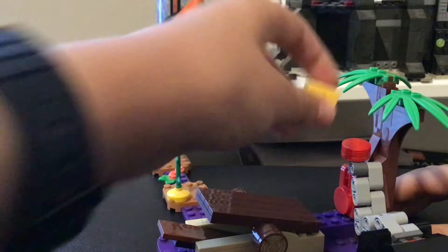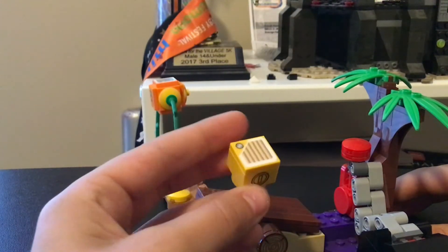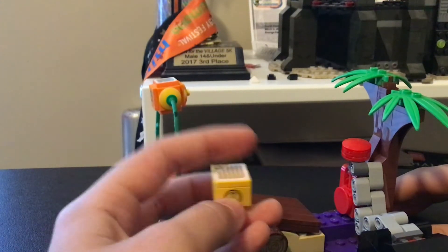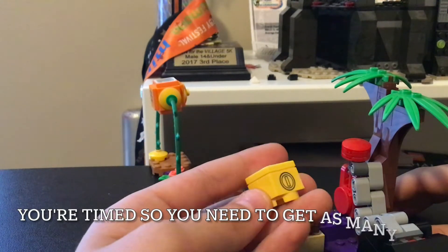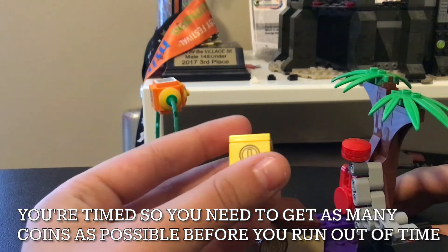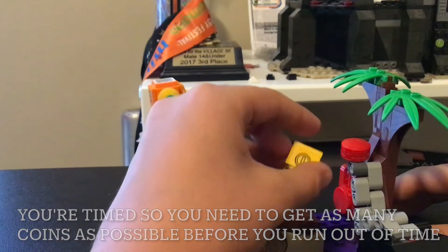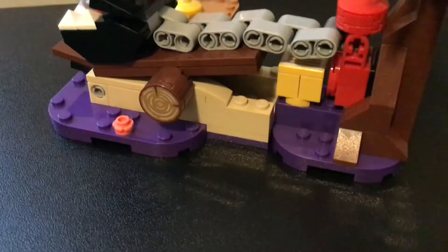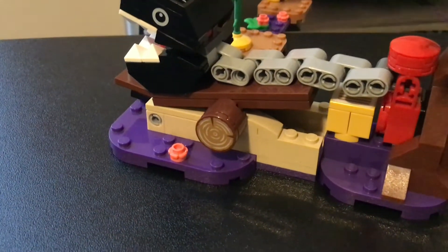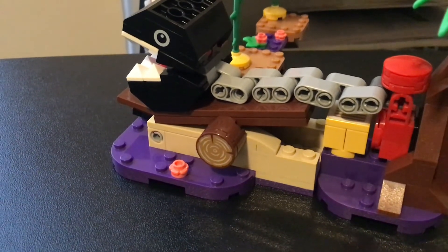Then you have a little coin box with a scanner on it. You put Mario on top of it and he gets coins, but it's timed — you get a certain amount of coins in a certain amount of time, so you have to get as many as possible. And there's this purple goop that Mario gets kind of sick whenever he touches it.